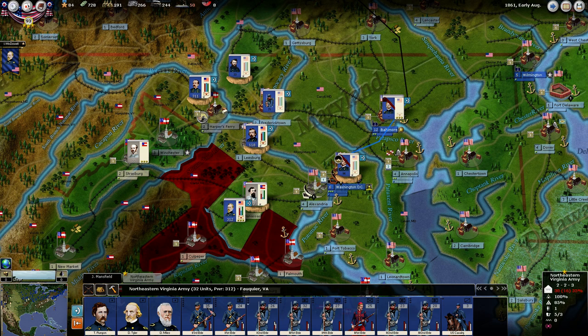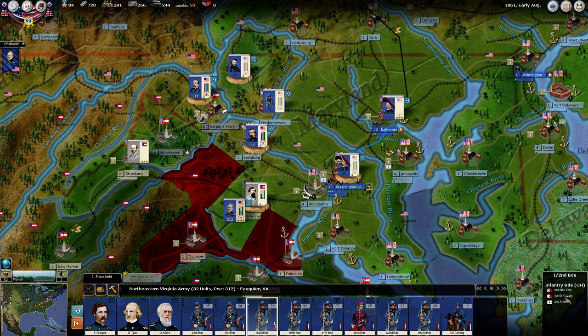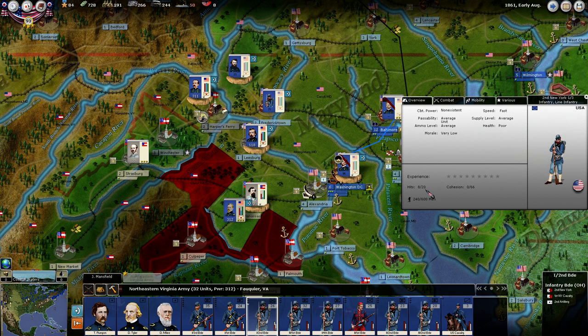If we take a look at a guy that's actually taken damage — this infantry brigade here — you can see he has two of his regiments shaded in red. This means they have taken hits. This first one has a maximum of 20 hits and has 8 left, so this is a unit that's really taken a pounding. His combat power is non-existent. His cohesion is zero. This is a unit providing absolutely no benefit to us combat-power-wise.